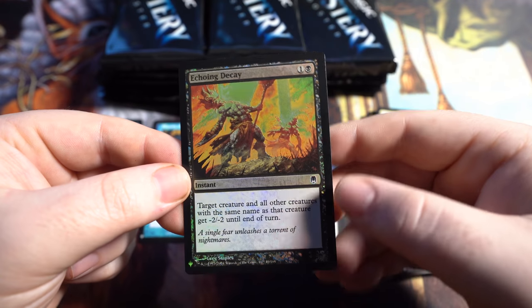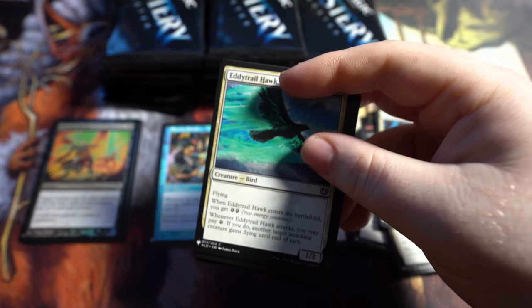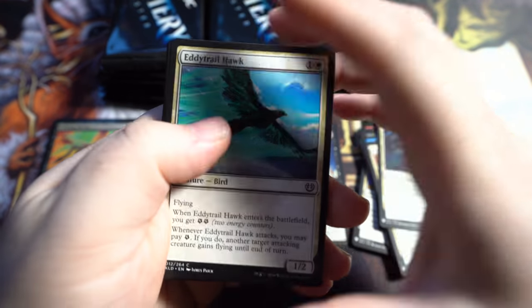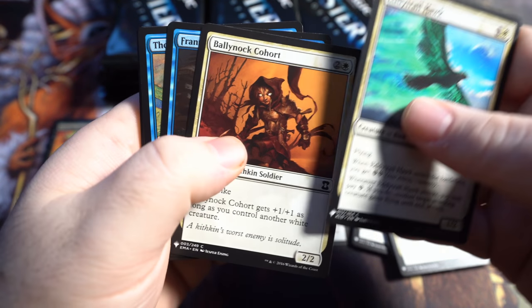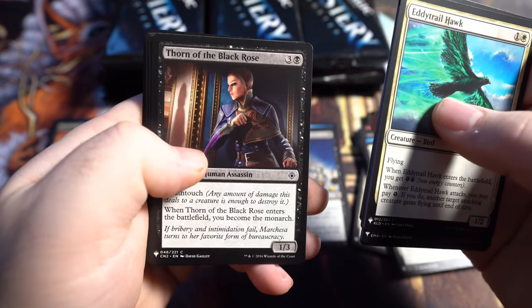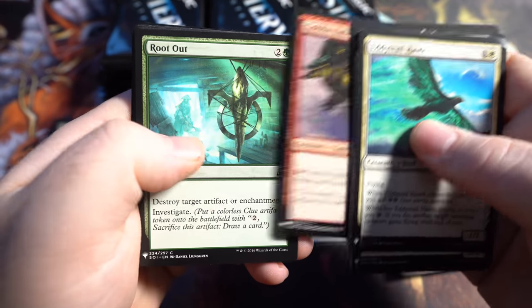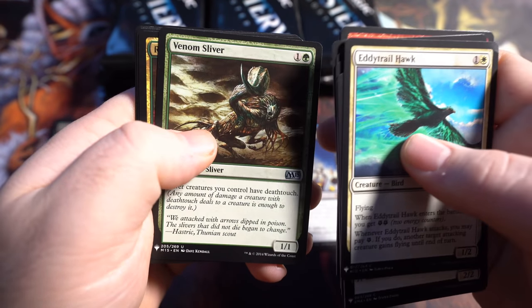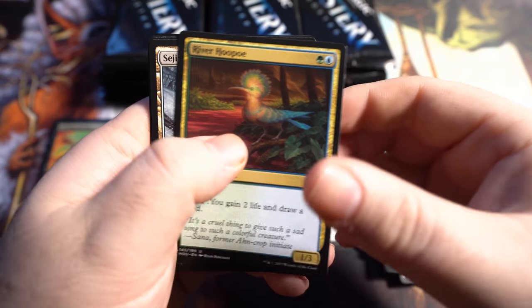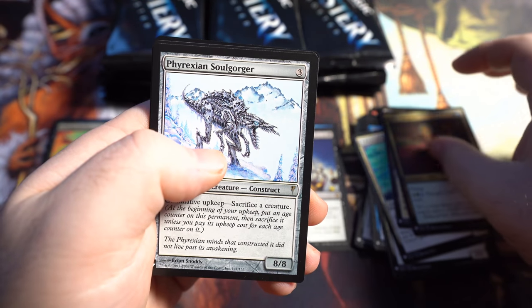Echoing Decay is our next foil. Having more of those Rhystic Studies is nice because I think I have a couple of them now. Unfortunately, I bought one just before opening this box — I was like, what are the odds of getting a Rhystic Study? Well, the odds are I'm going to get almost one per box, which is kind of crazy. I've gotten a lot of duplication the past couple days, but I have not pulled a Mana Crypt, so I'm hoping that we finally get one.